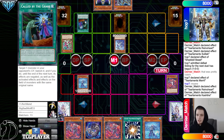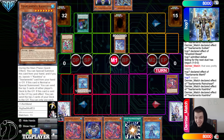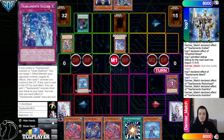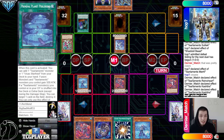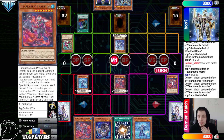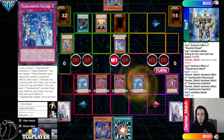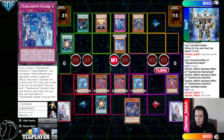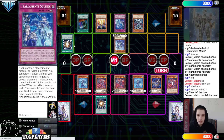They draw Tear Cash, normal summon Rhino — Rhino effect dump Tear Cash. Tear Cash chains Called By — this hurts. They chain Tear Cash and it's like banish Tear Cash, dodge the Called By, mill five cards. They just submit defeat — they're not even about it. Said yeah, I'm out. I guess it's fair, they probably just lose the game anyway, but should have tried a little bit more.